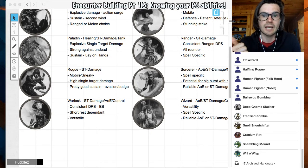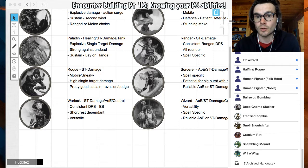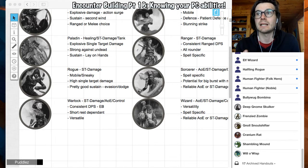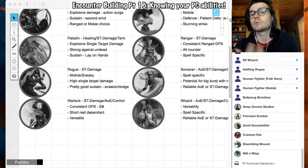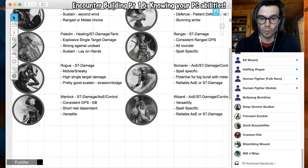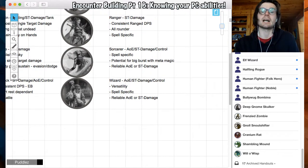Paladins — they're good for healing with their Lay on Hands, good at single target damage, and they're tanks. They have explosive single target damage with Smite — if they crit something, they can do an insane amount of damage. They're also very strong against undead, so if you wanted your paladin to really shine in combat, you would have them fight really strong, high-HP undead so they can just unload smites into them. They have very good sustain because of Lay on Hands and they're super tanky because of the armor they wear. They can also be a support class if needed with buffing spells.